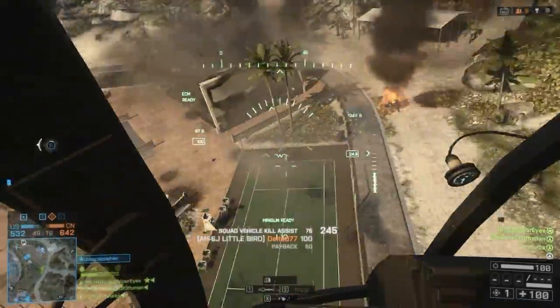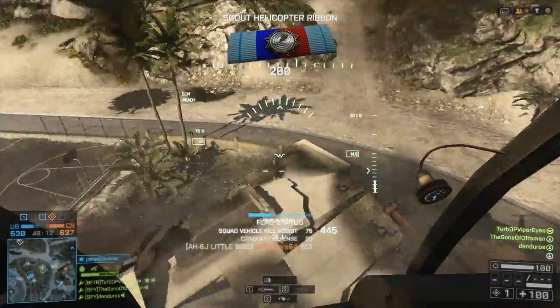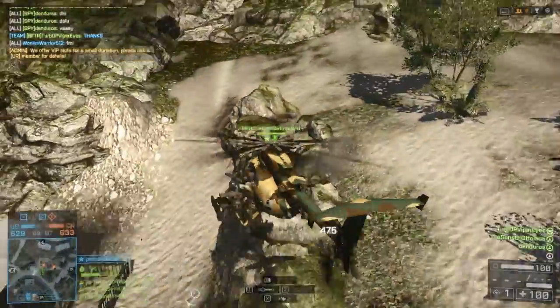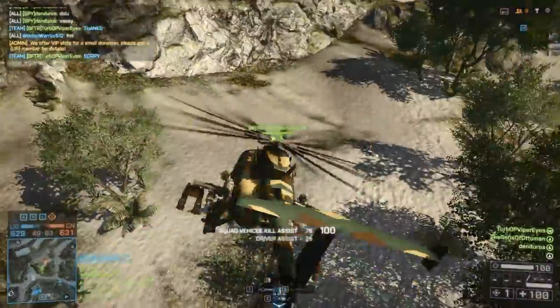I now show Objective Bravo is neutralized. I spotted a hostile aircraft south of your position. Check your maps at the range of my location. Objective Bravo now in our control.